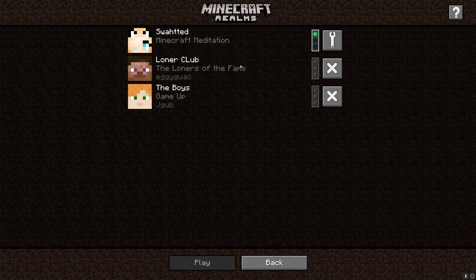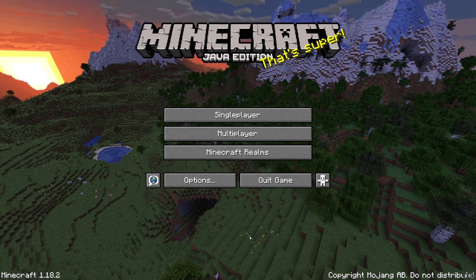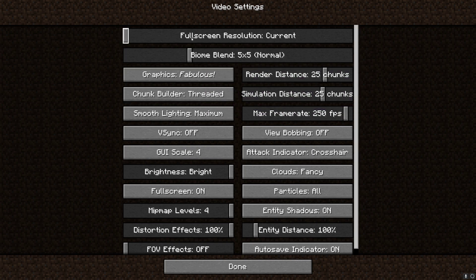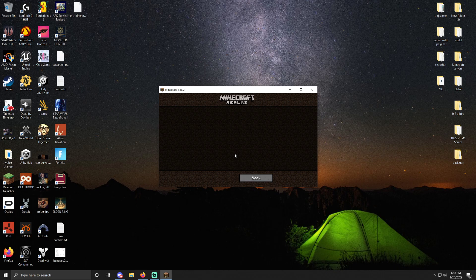If you don't have any friends' realms and you back out, you go to Options, then Video Settings, and find the Full Screen option. Turn Full Screen off, then minimize Minecraft and go to Realms.